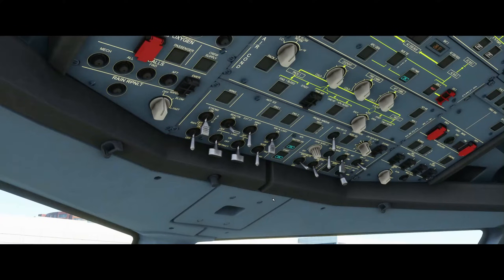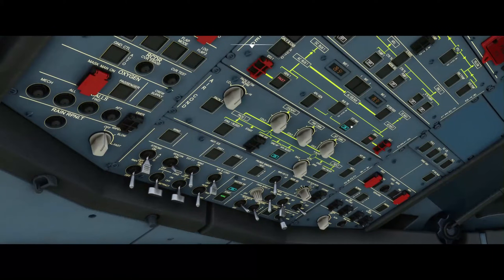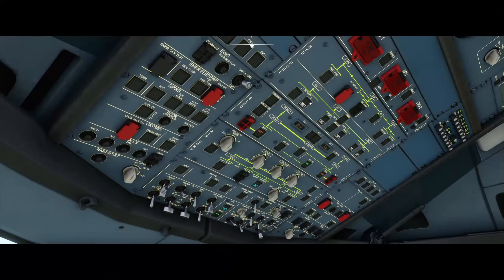If the APU is available, which it is now, you can push the APU bleed button. Thereafter you can turn off the external power — we don't need that anymore — and afterwards we can turn on the engine fuel pumps.